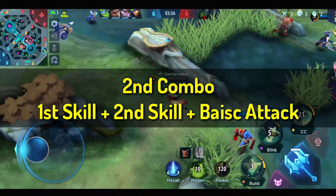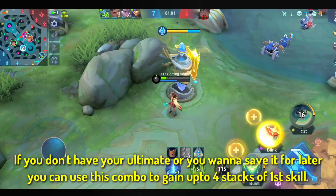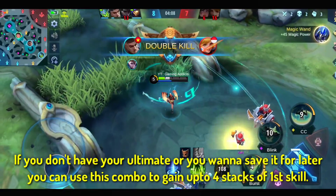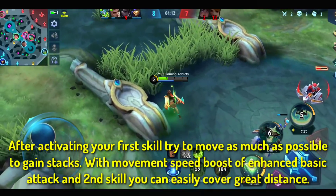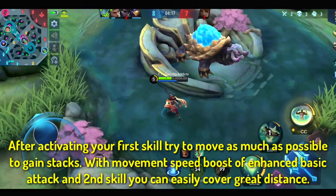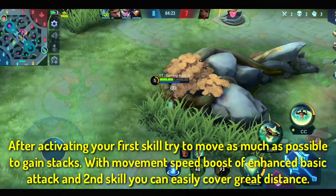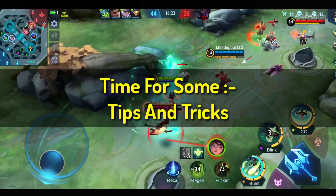Second combo: first skill, second skill, then basic attack — if you don't have your ultimate or want to save it for later. Use this combo to gain up to four stacks of the first skill. After activating your first skill, try to move as much as possible to gain stacks. With the movement speed boost from the enhanced basic attack and first skill, you can easily cover great distance. Now let's go over some tips and tricks.